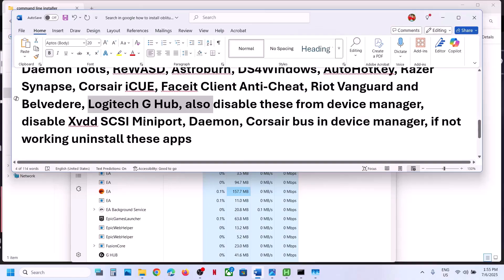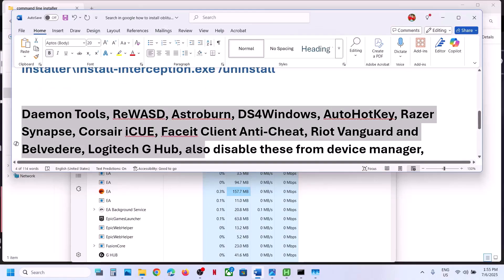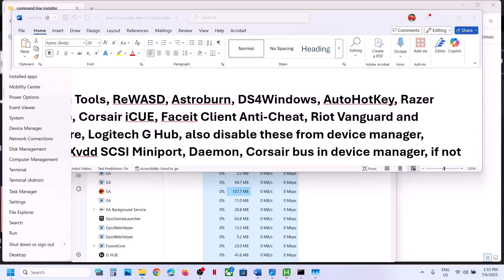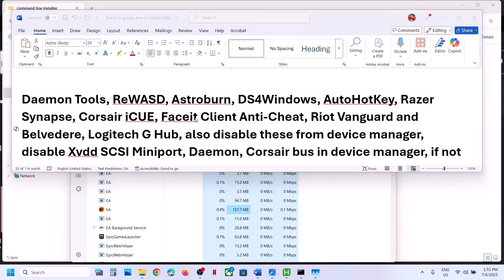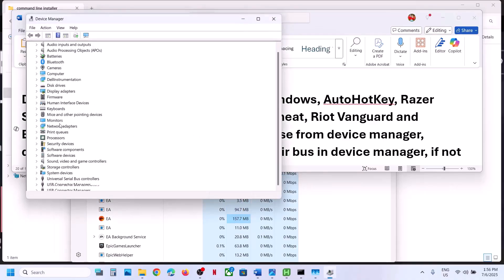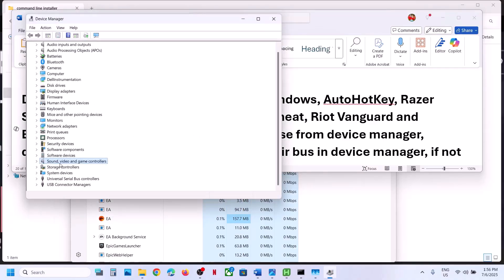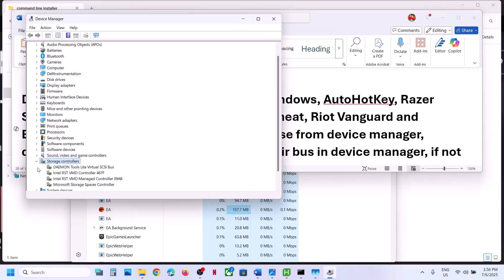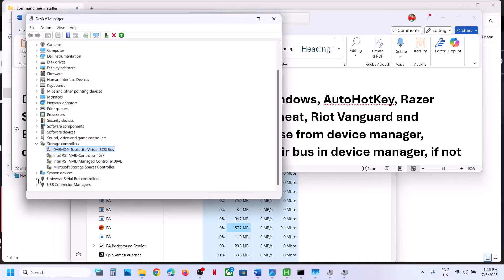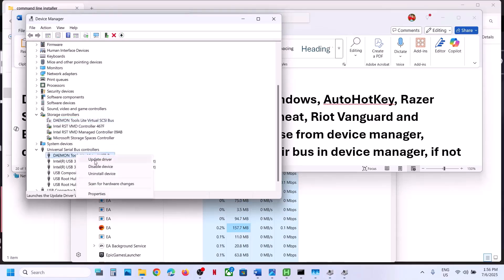You also need to disable certain entries from Device Manager. Right-click on the Start menu, go to Device Manager, and expand Storage Controllers. If you see Daemon Tools listed there and there are two entries, right-click on it and click Disable Device, then click Yes. You can always re-enable it later when you need it.